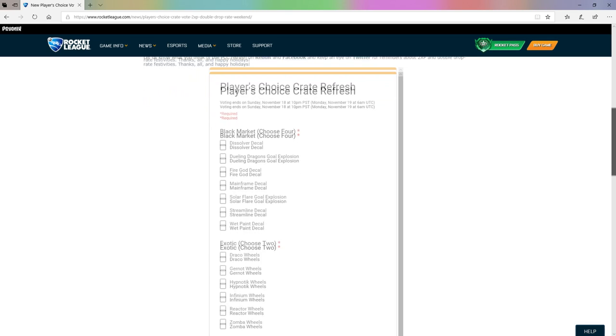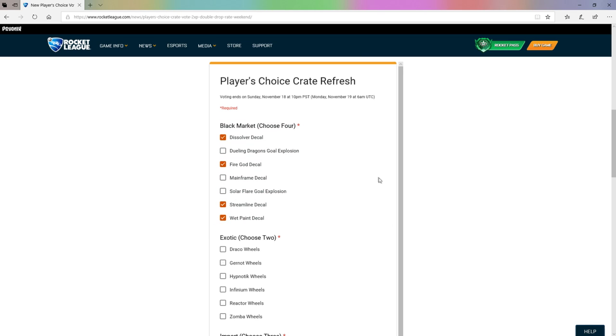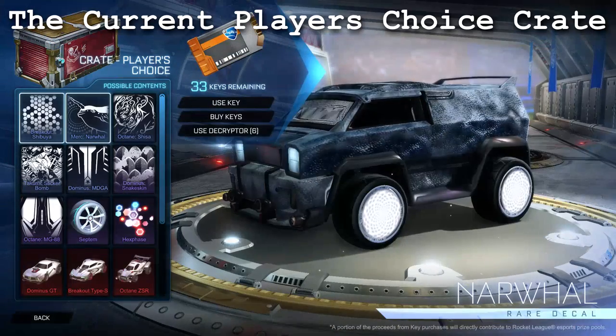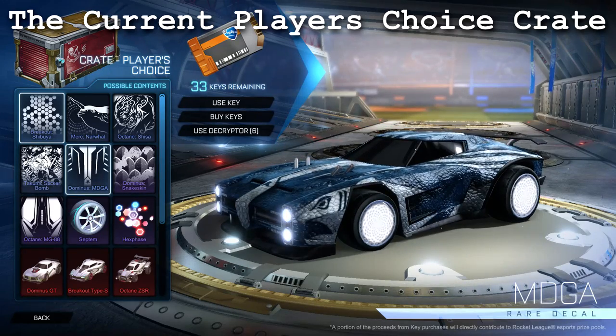If you didn't know, all that's going to happen is the items in the player's choice crate at the moment will change — some of them will stay the same. So you can choose the black markets that you want. There's some good ones here. I've chosen Dissolver, Fireguard, Streamline, and Wetpaint — or maybe Mainframe — really anything you guys want. For the wheels, I've gone with Dracos and Zombas because they're in it at the moment and I think they're probably the best and most expensive. And then you just have a bunch of import, very rare, and rare. Get on here, do the poll and put whichever items you want to see.